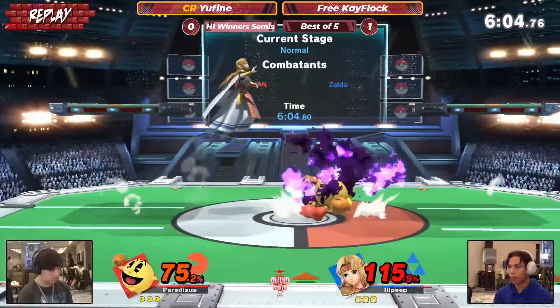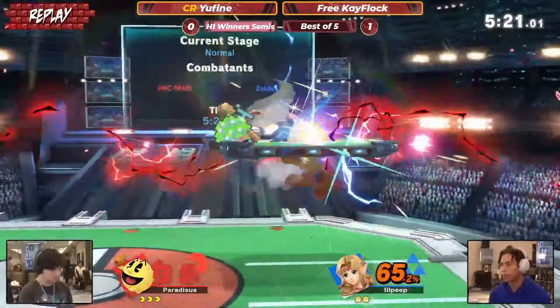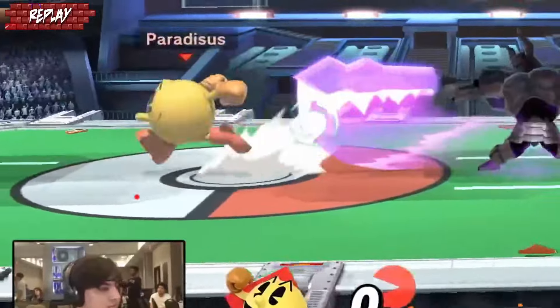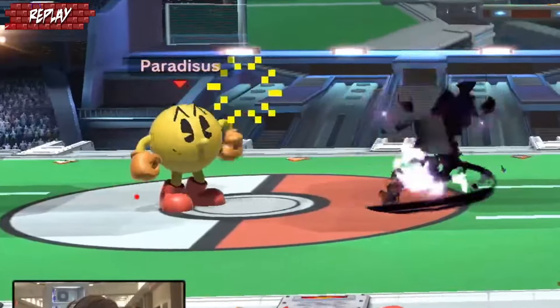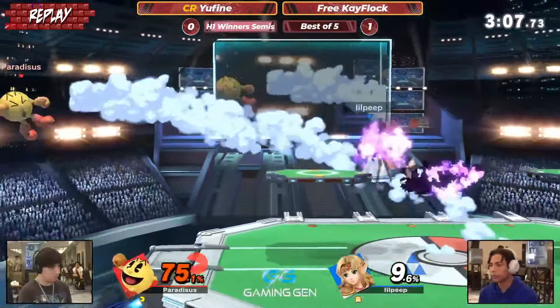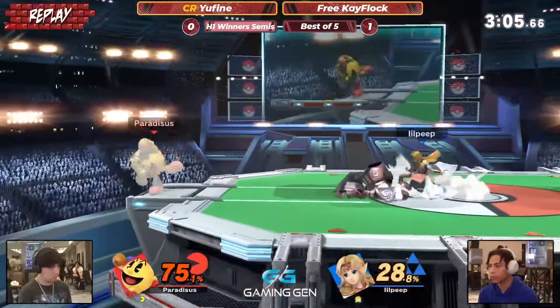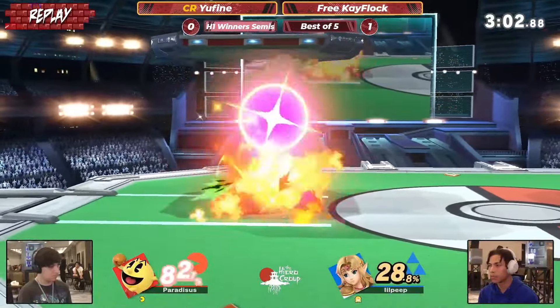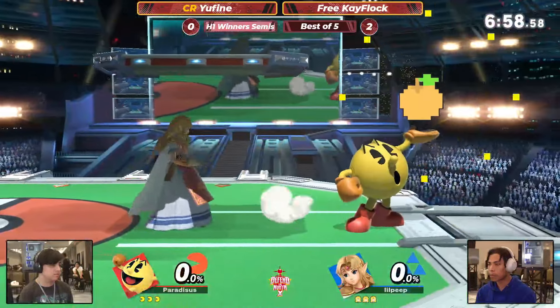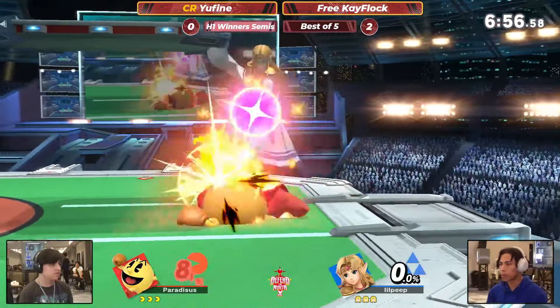But if you're going toe-to-toe against another zoner like Zelda that has tools to keep you out, maybe you want something a little bit smaller — you probably want to box a little bit more. I love the animation where you can just cancel and keep going into the board, like I want my item back. But we're going straight back to PS2. He is confident he can take at least one game here.